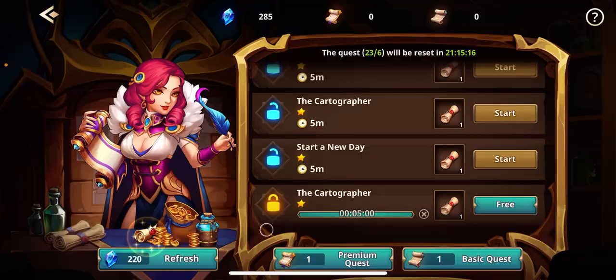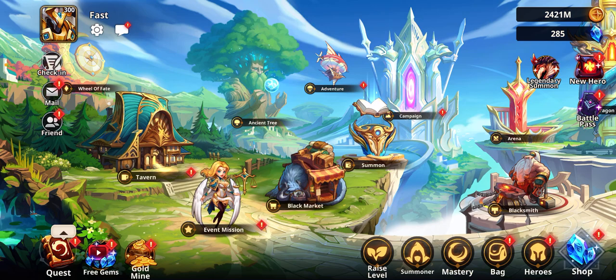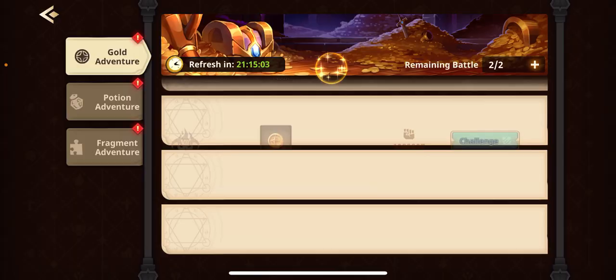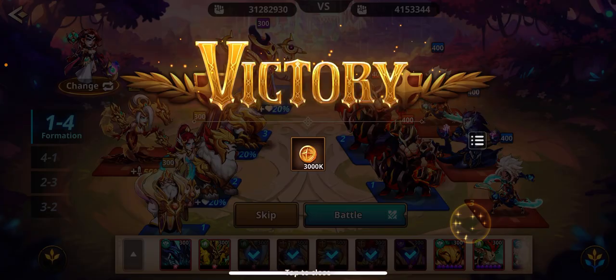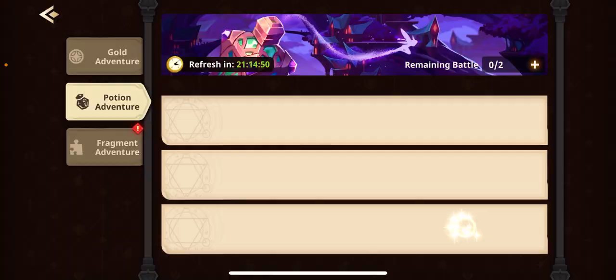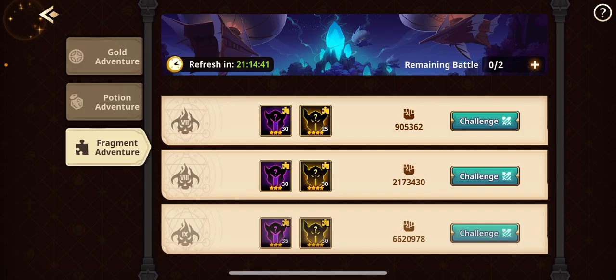The next big beginner thing is to understand all the different events. There's always the same event rotation. When you first join a server, it's always going to be summon. You want to go in as deep as you possibly can because you want to get as many good heroes as you can. When I say good heroes, it doesn't necessarily mean you're going to be using them further down the line, but it does help to have as many red border heroes as you can.